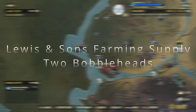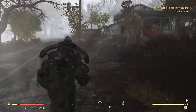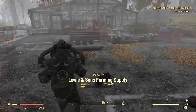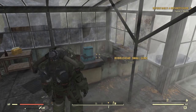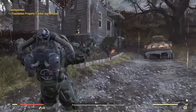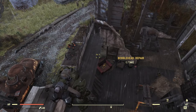Up next we have Lewis and Sons Farming Supply. Now there are actually two here — I've seen some guides that show three, with old information from before this was involved in the Brotherhood of Steel quest chain. The locations have changed, so there's just two here. One's right next to the cash register, and the next one is right up here in this broken house, kind of tricky to get to. Boom.